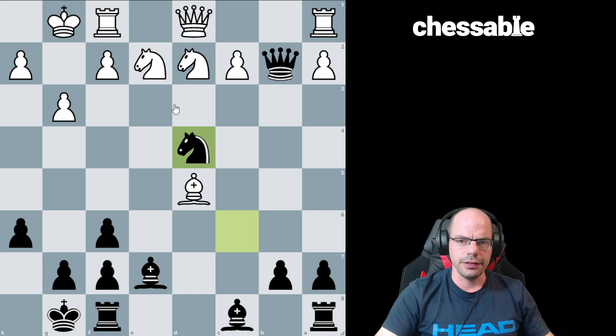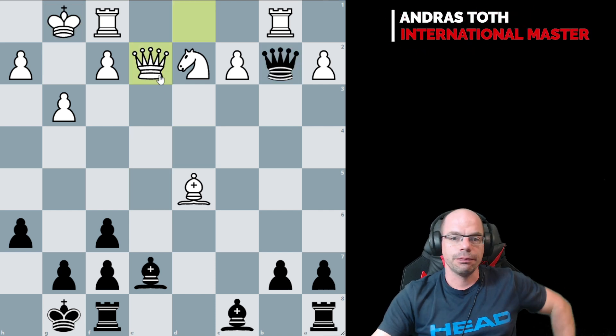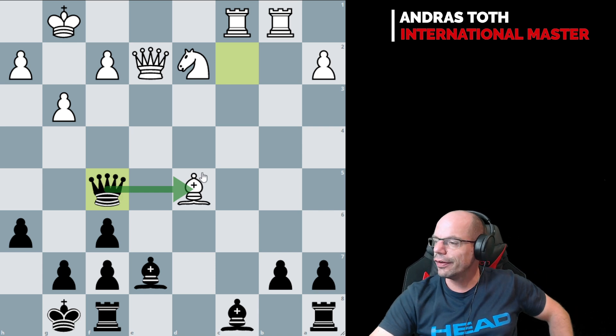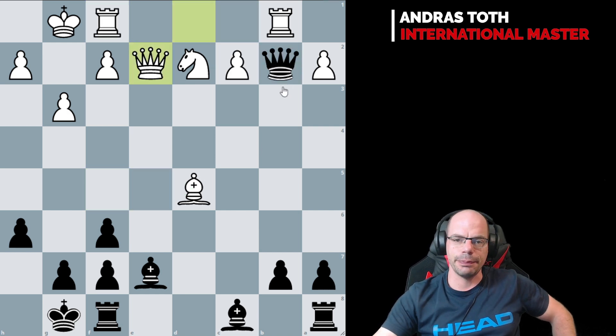Nc4, Rb1, Nc2, Qe2 - and here, amazingly, Qxc2, which I thought was a blunder, is a clear advantage to black. Qf5, keeping a tab on the bishop. Wow, that is beautiful! It turns out that greed pays off. Qe5 was played.